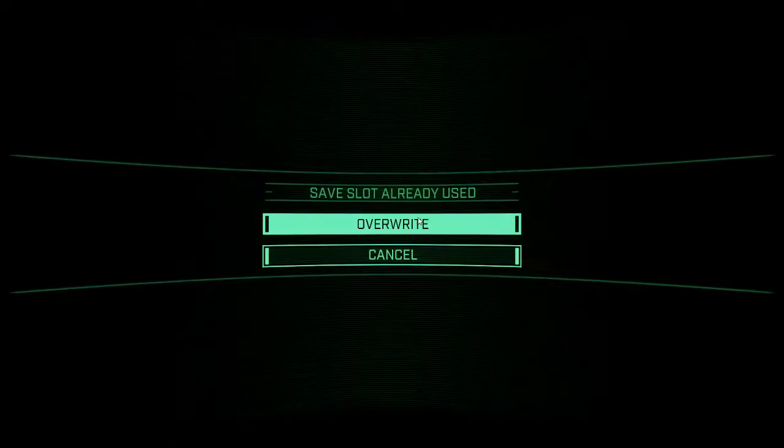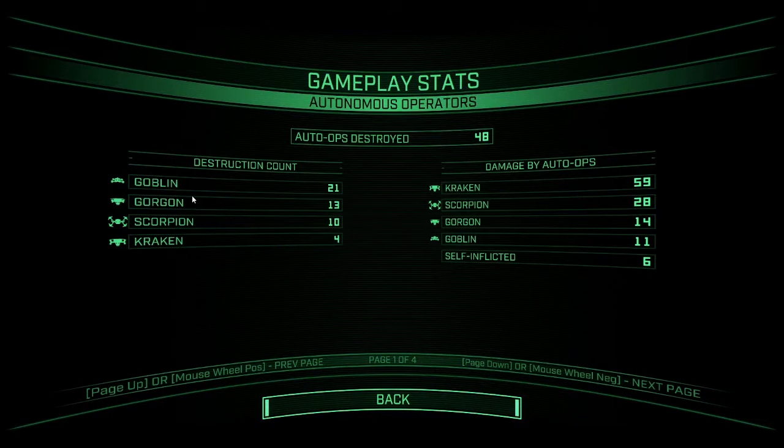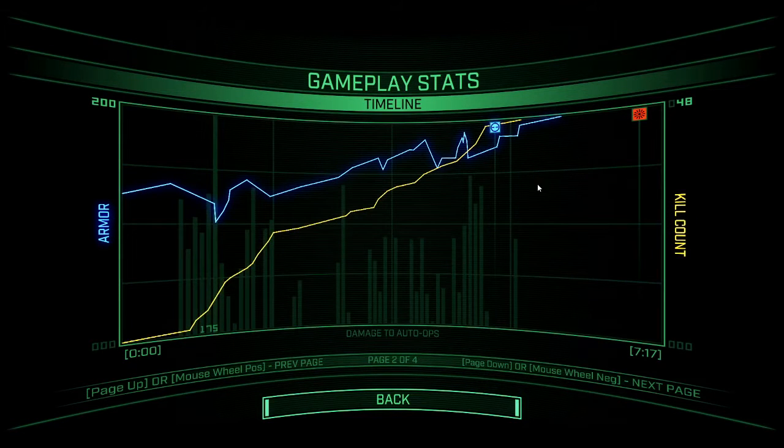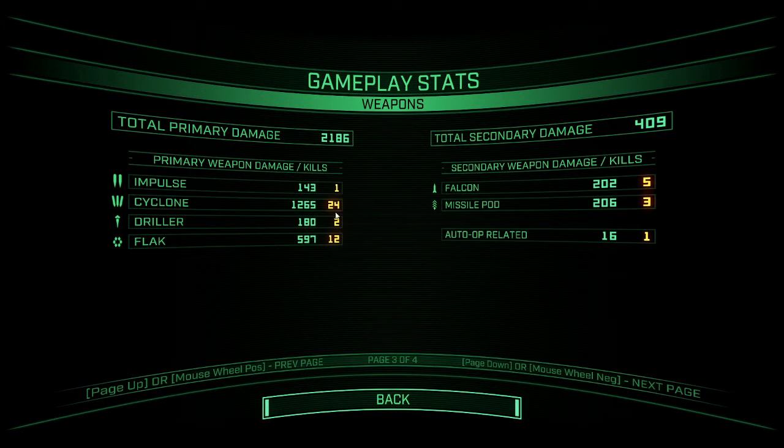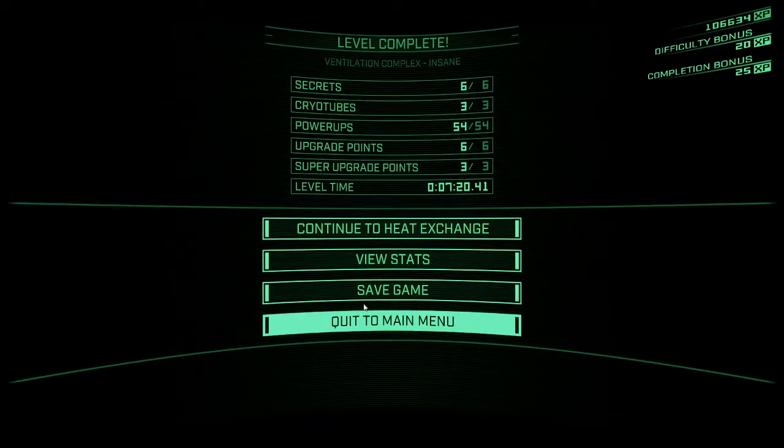Still a walkthrough — got all the secrets and all the upgrade points. Let's save it. Let's check the stats: Goblins, Gorgons — Kraken's a fair bit more dangerous apparently. Gorgons did the same 14 damage as last level. Slight one's good, missiles are good. Everyone's in stable condition. Very good. Continue to Heat Exchange.